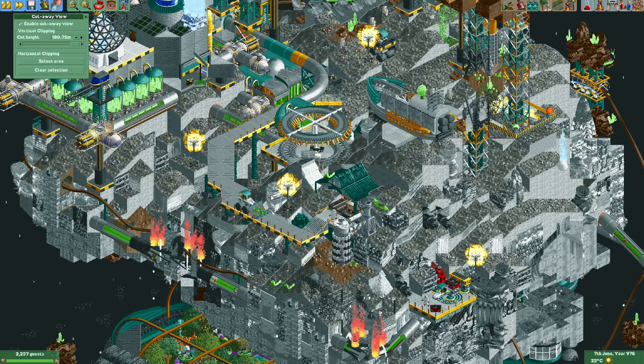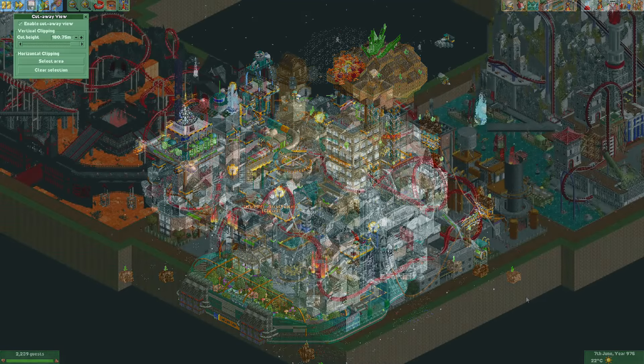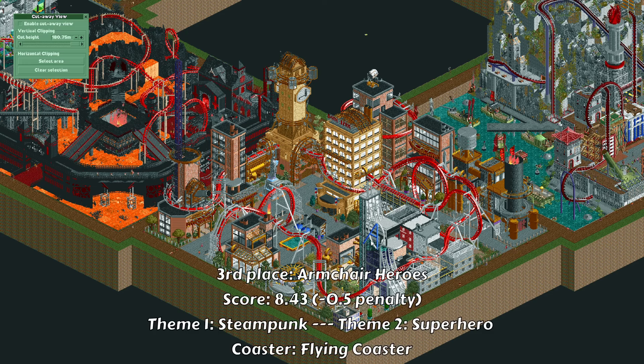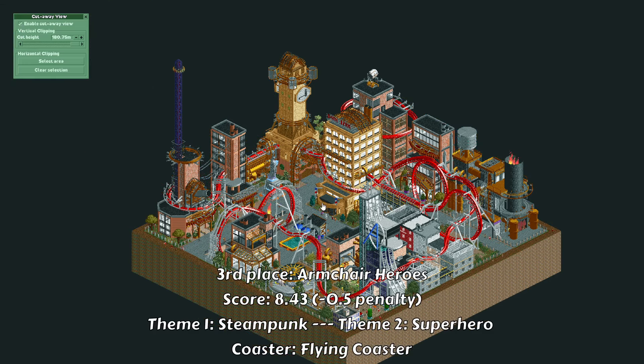I definitely recommend checking out this plot for yourself — this map can be downloaded from my Discord server, and you can find a link in the video description. It's completely free. Next is the plot from the Armchair Heroes, led by Hobion. They had to combine the themes Steampunk and Superhero.